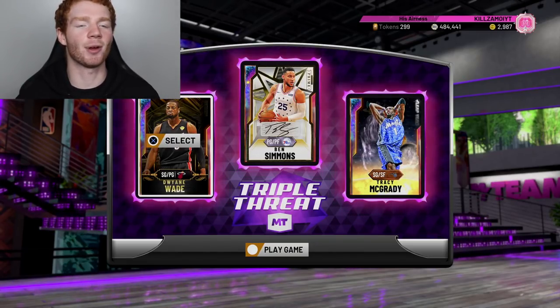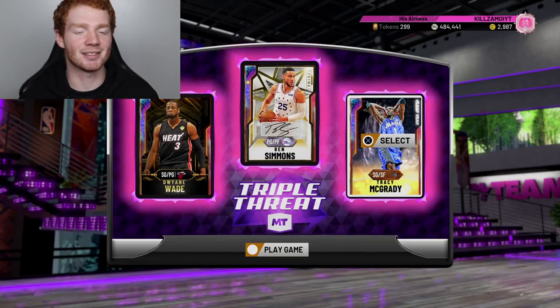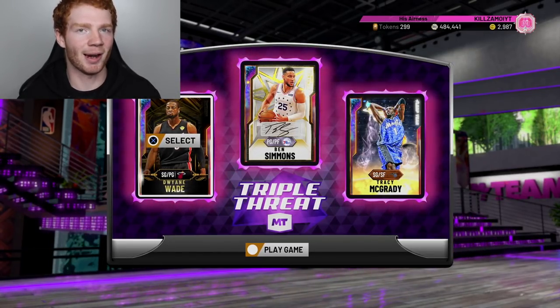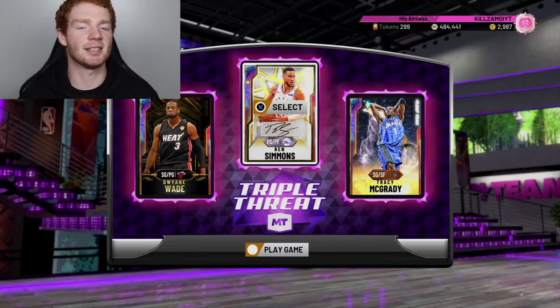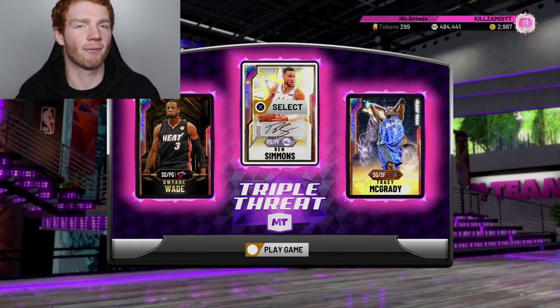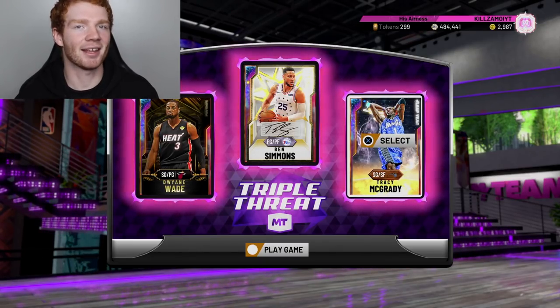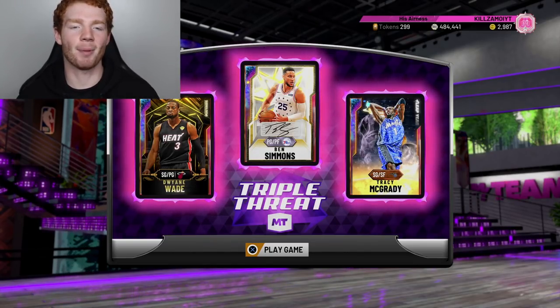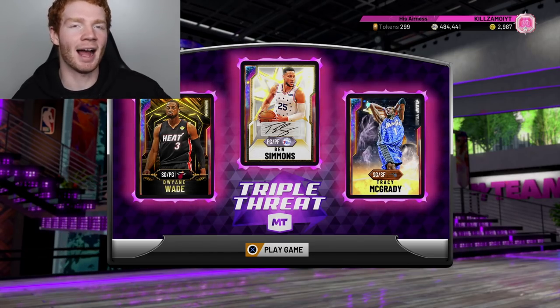For Triple Threat Online, this is my team — it is insane. D-Wade is by far the best card in Triple Threat in my opinion; his release is just crazy. Ben Simmons can guard anyone on the floor, which is why I love him, and T-Mac can switch on absolutely anyone because he's six foot eight.